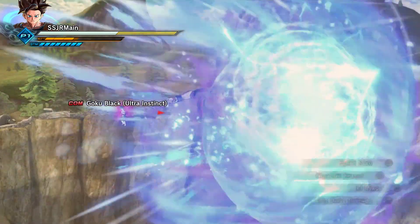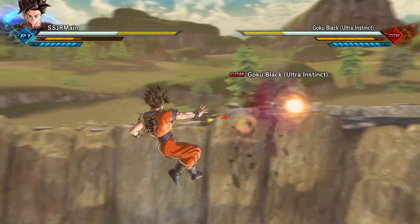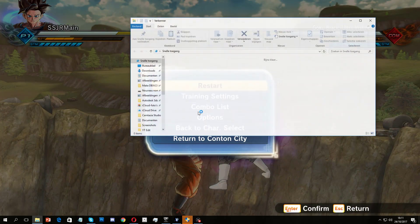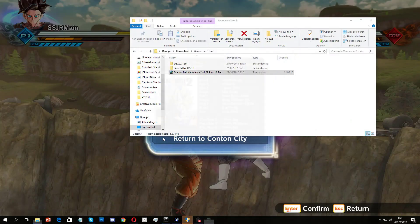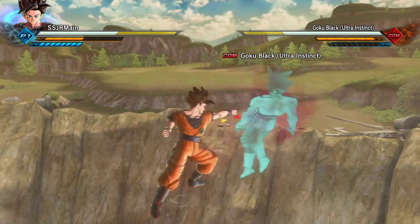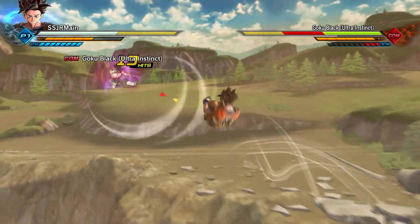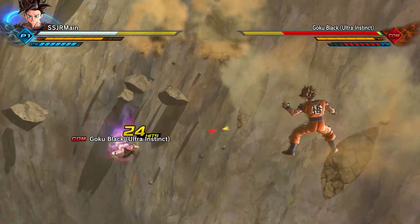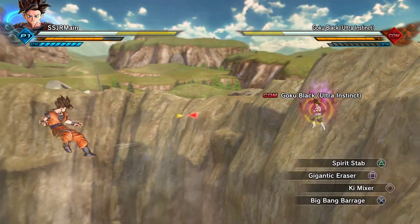Big Bang Barrage — oh, that takes a lot, I never even noticed. Alright, Ultra Instinct — oh my god, you dodge everything don't you. Let me get out my special tool instead of changing characters. There we go — let me drain your ki to the point where you have nothing left.